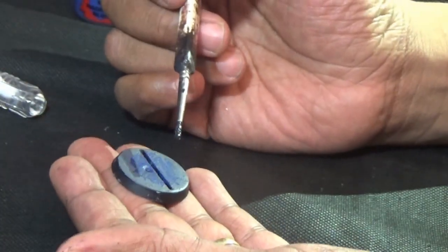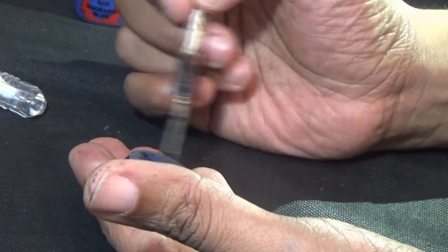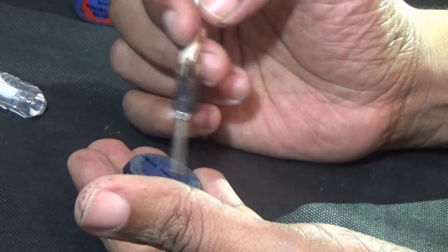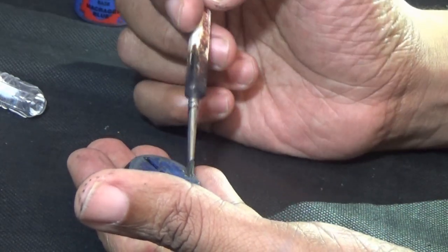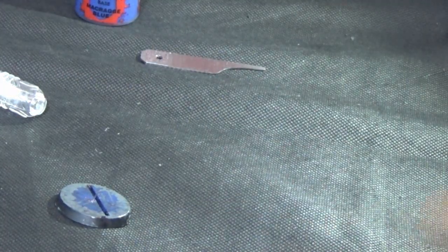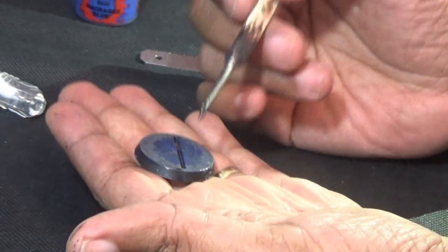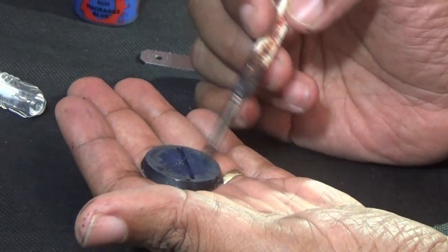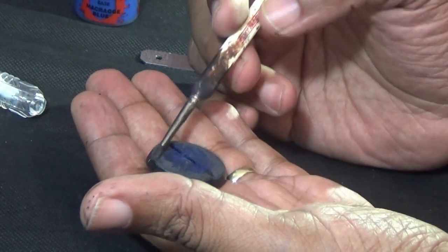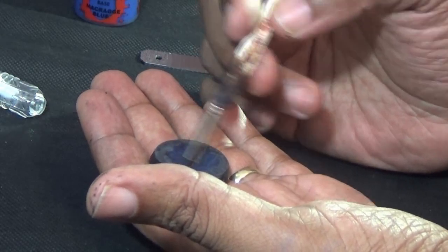After it dries — properly this time, because last time it didn't — I come in with a wash and wash it over thoroughly. It didn't come through strong enough, so I come back again and wash it through once more. That blends it a lot more and stops the base from popping too much, so it doesn't take away from the model on top, because these are some beautiful models.